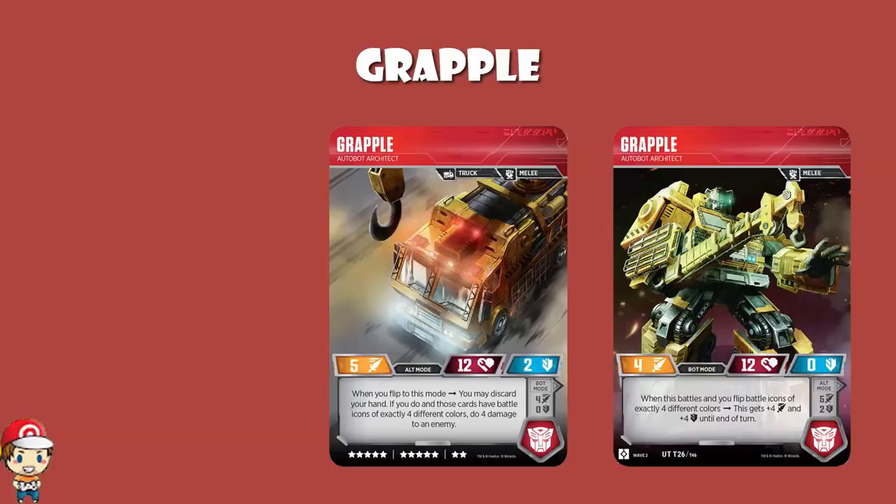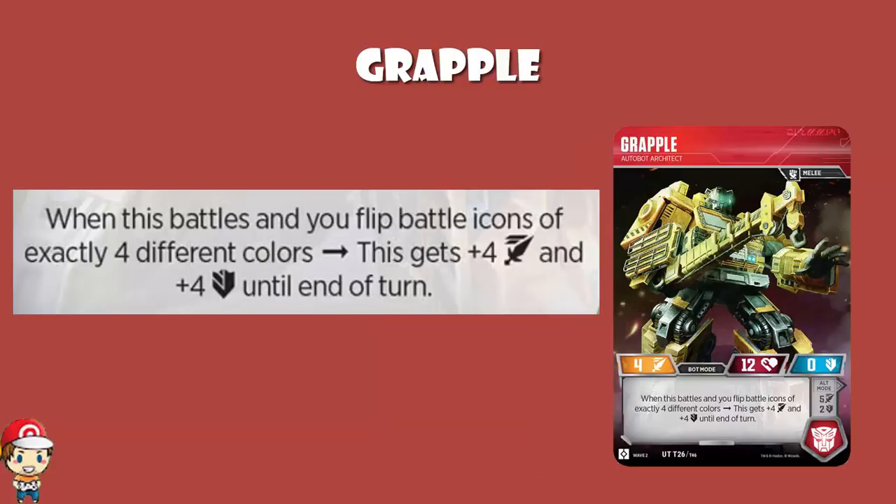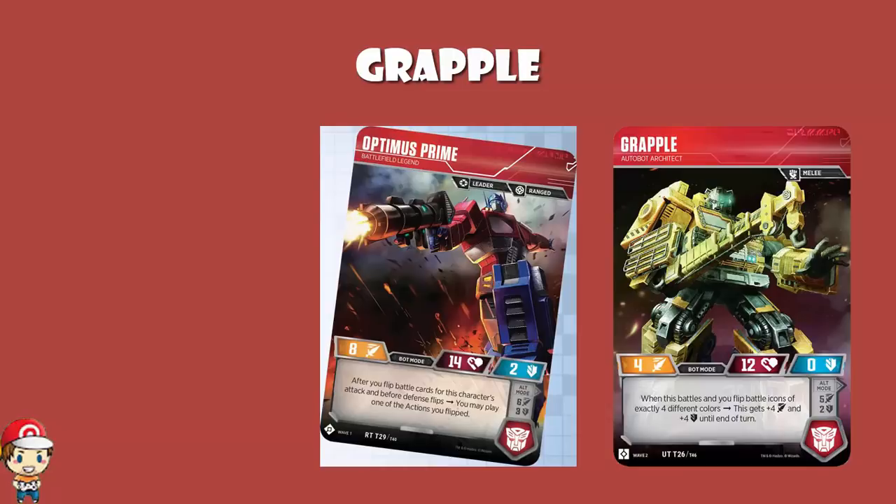They're just not terribly easy to use. Starting off in bot mode: when this battles — that is, attacking or defending — and you flip battle icons of exactly 4 different colours, this gets plus 4 attack and plus 4 defence until end of turn. If we add those on, we end up with an 8 attack, 4 defence character. That is over-the-top crazy good and phenomenal.